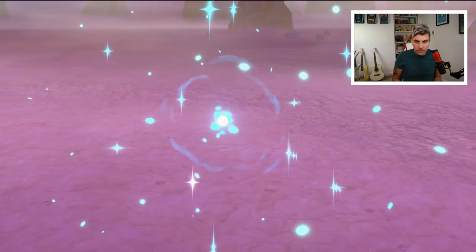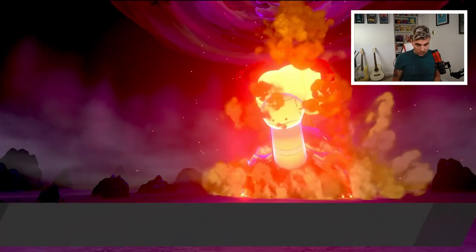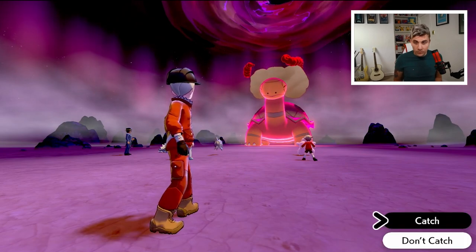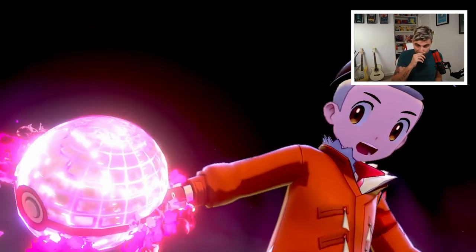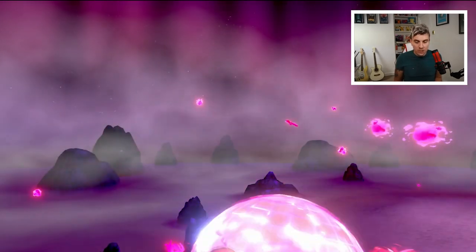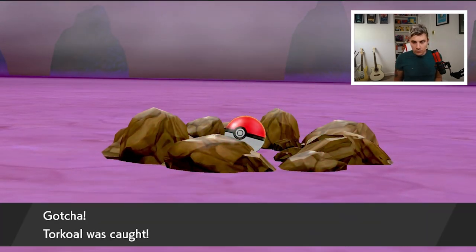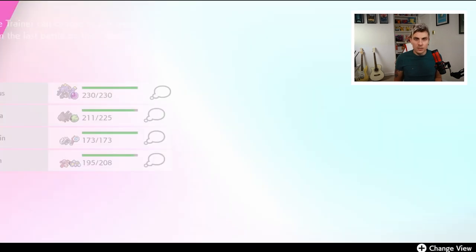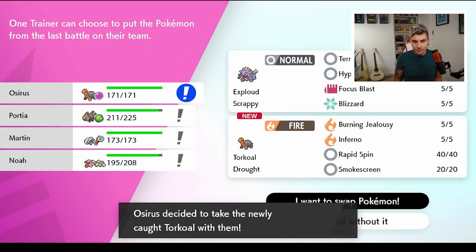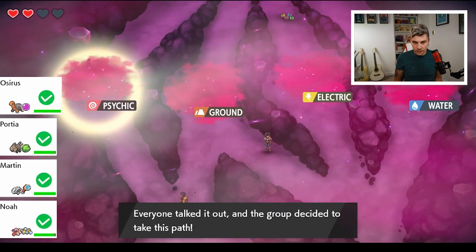We've taken down the Torkoal and caught it, but we also fainted — that's one of our four hearts lost. You want to avoid fainting, especially early on. Even without the Shiny Charm it's worth catching every Pokémon in the run because it reduces your overall odds. We'll swap in the Torkoal since our Exploud fainted, then move on to the third encounter. We're going for the Sandygast to avoid ground-type issues with our fire type.